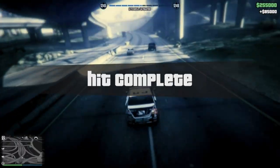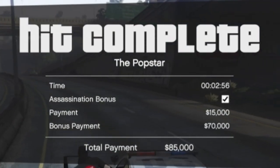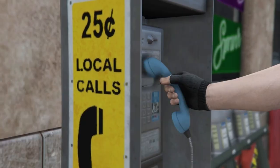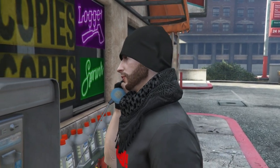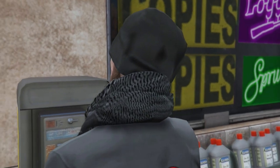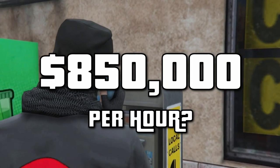Each assassination should take you approximately three and a half minutes on average. After relaunching and loading back into a lobby — which for me on the PS5 takes approximately two and a half minutes — you'll be making $85,000 every six minutes or so. So if everything goes your way, that works out to $850,000 per hour.